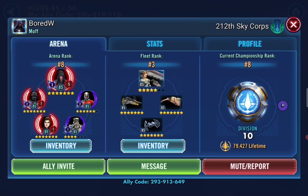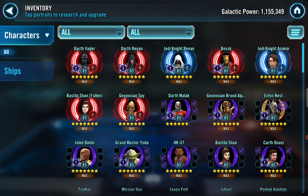Let's take a look at the roster. You've got Darth Revan - hope you didn't lower the speed. You've got Vader, Bastila Shan Fallen - she's awesome - Malak, and Wat Tambor. At 1.1 million galactic power you already have Darth Revan, Jedi Knight Revan, and Darth Vader as your top three toons - very good job. I don't think you'd face Tally because Tally has two relics, so matchmaking is even.